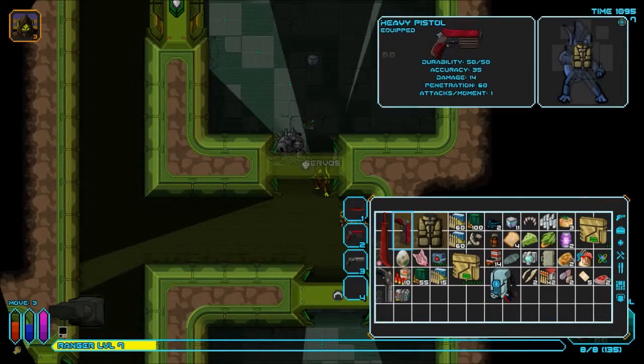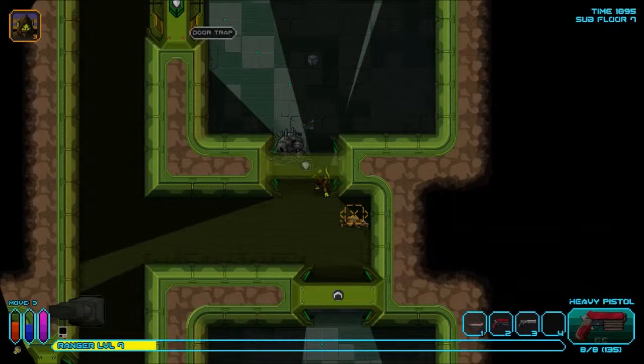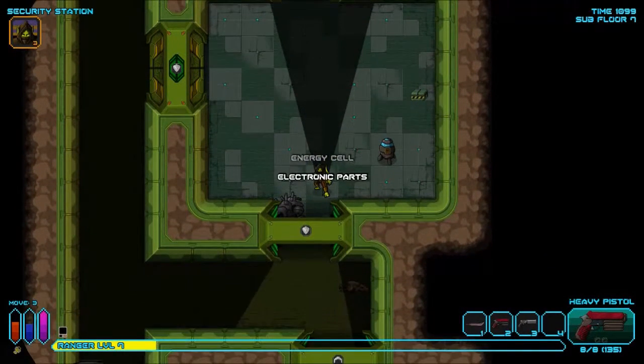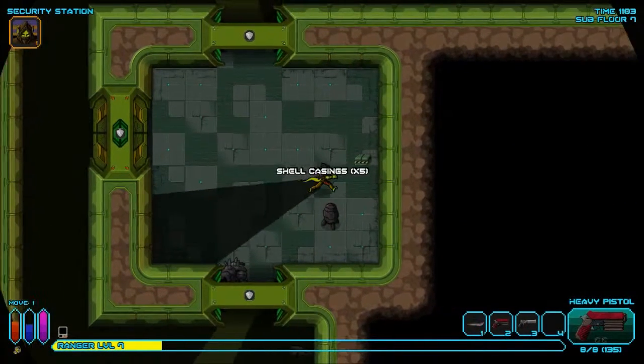Is that servos? Robotic control motors for the movement of limbs and weapons. Shotgun and handgun quite helpful. Let's grab the energy cell, electronic parts. Try to break this sucker open — shell casings.